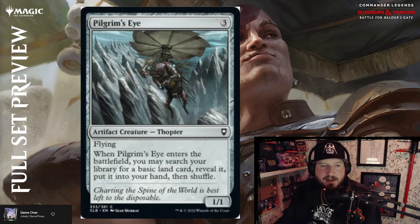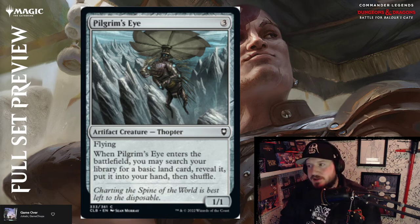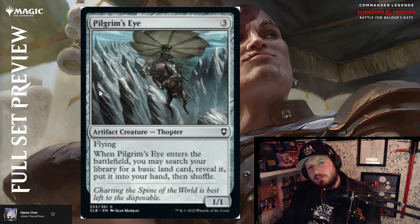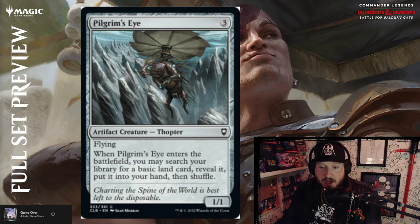Pilgrim's Eye — three mana for a 1/1 Thopter artifact creature with flying. When Pilgrim's Eye enters the battlefield, you may search your library for a basic land, reveal it, put it into your hand, then shuffle. It's a fairly old card that people love — reprinted here with hilarious art of a weird porcupine artifact creature. It looks like Dog Copter.